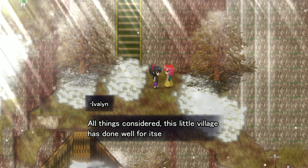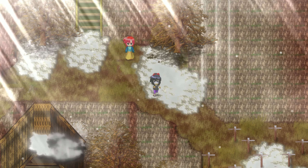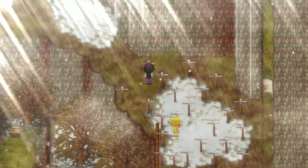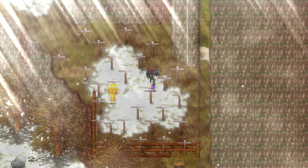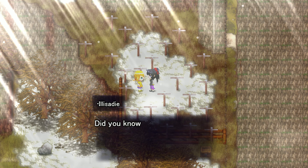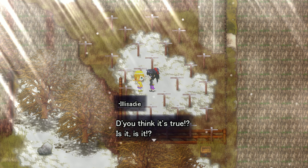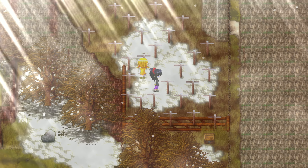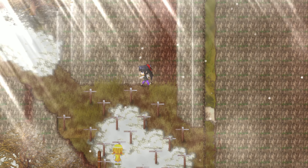All things considered, this little village has done well for itself, but the world is harsh — we've lost so many good people. Elixir was found. Was that Echo's ghost or something? Do you know ghosts haunt graveyards? I heard that if you find one, they'll give you blessings. Well, it gave me an elixir that I'll probably try to hoard for the rest of the game. Also, it looks like there's a secret path to a chest, but how do I get there?